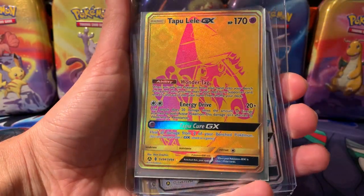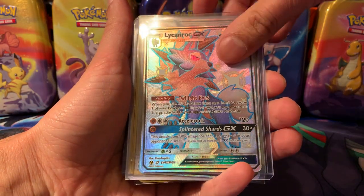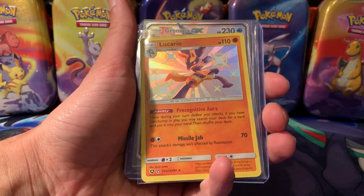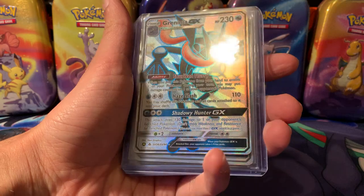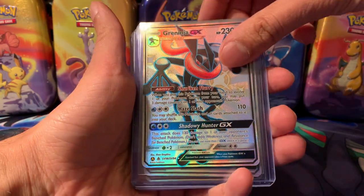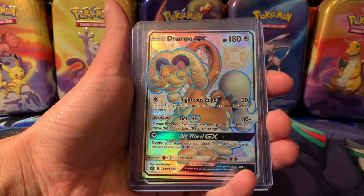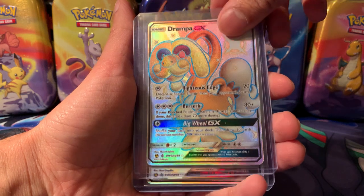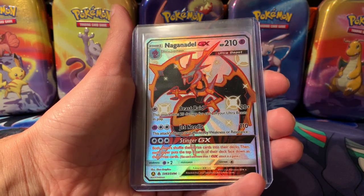We've got a Talonflame Shiny, Tapu Lele GX, Dusk Form Lycanroc GX, Altaria GX Shiny, Noibat Shiny, and Lucario Shiny — we've got the baby Shiny version. Greninja — I know a lot of people are fans of Greninja and we've got a Shiny of this as well. Shout out to Robbie who actually pulled one in his first ever Lit Trainer Box, which is pretty awesome. Drampa — Drampa the Grandpa I like to call it. And Naganadel — shout out to Aki for the Glaceon trade, and shout out to Cream Shaker for this one.